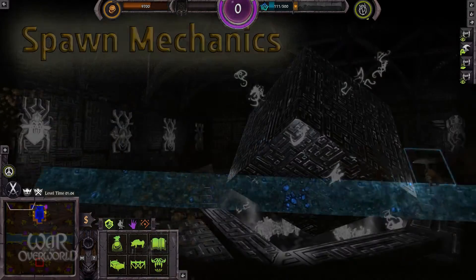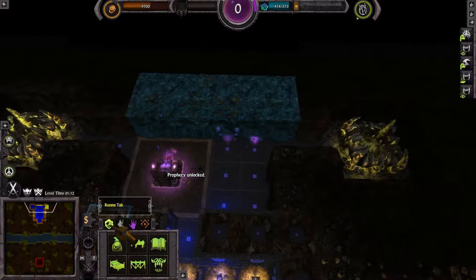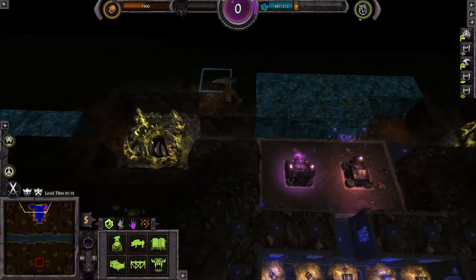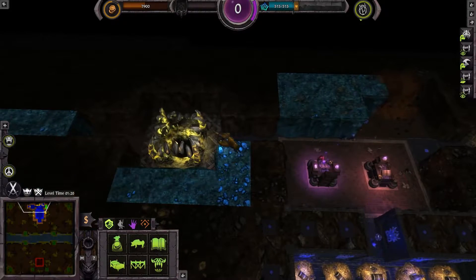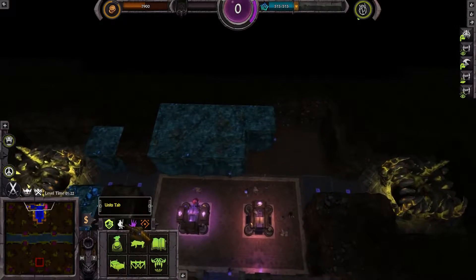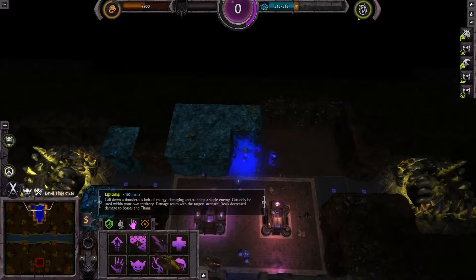And that brings me to my next point: the spawn mechanics. Be aware of the minions you have already attracted and are able to spawn. If you're always aware of how many minions you can get, you will spend less money on rooms you don't really need and use your gold for more important stuff. There are two important rules to know.